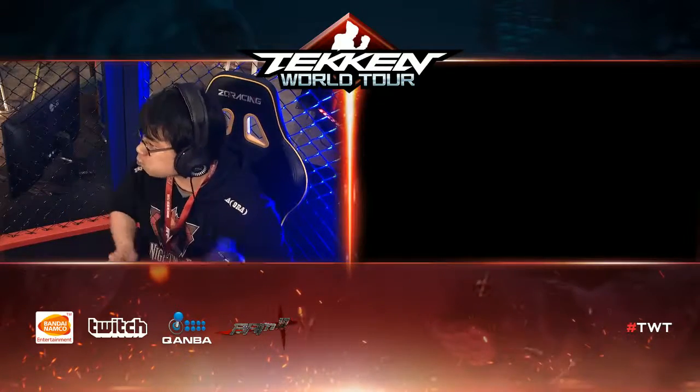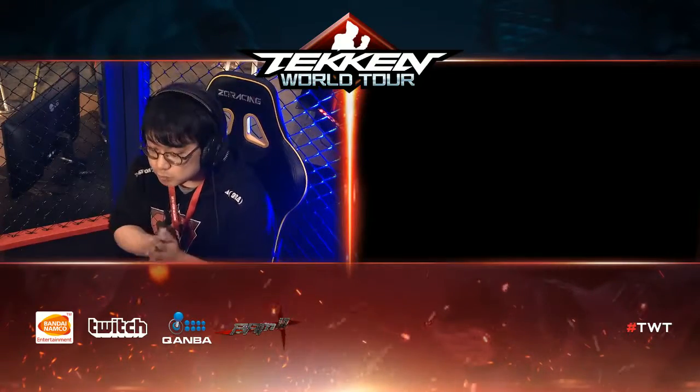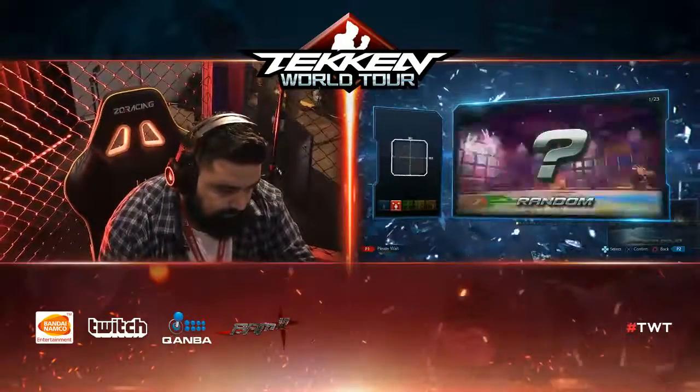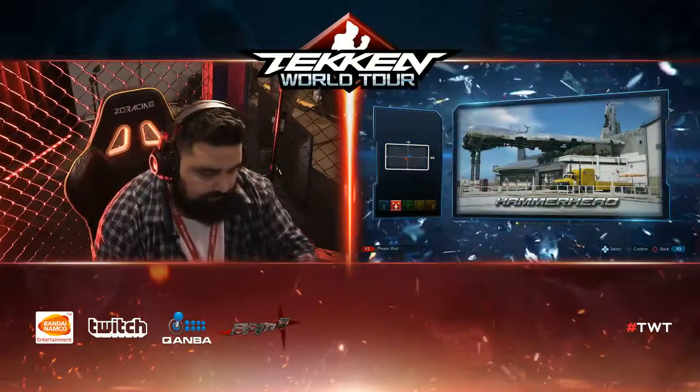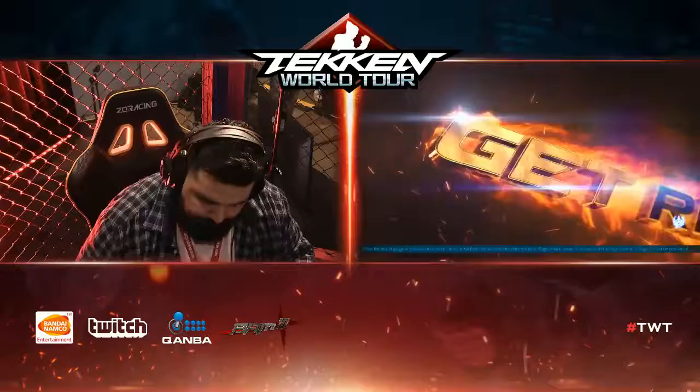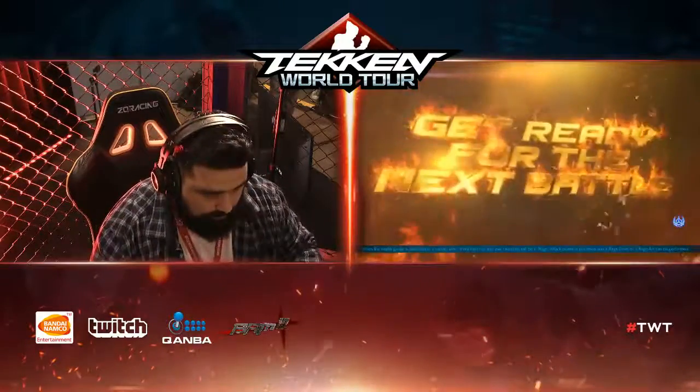Gura takes 3 rounds straight with Lars on the Azure — or the infinite stage, I should say. Unfortunately we're going away from that stage. Rami wasn't confident in the no-walls stage, even though a lot of players favor that with Eddie because of the backdash — you just run away. But it didn't seem very comfortable for him.